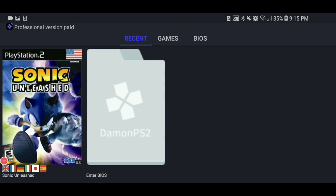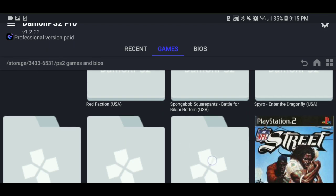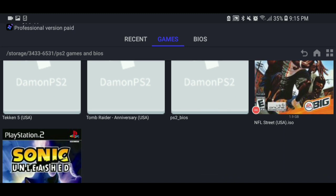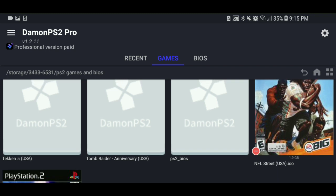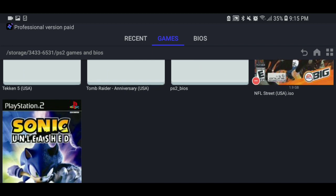In the intro I was actually using Sonic Unleashed. I have different games like Red Faction, Spongebob, Spyro, Tekken 5, and Tomb Raider, plus my BIOS — I'll put links to those in the description. In the next video I'll probably be showing y'all how to actually get these games running on this emulator, because I know it might be kind of hard. Right now I'm just showing you the emulator.